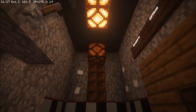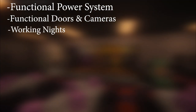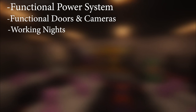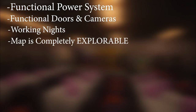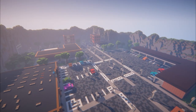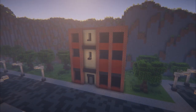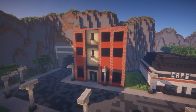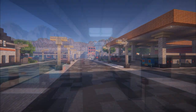The lights are completely functional, as you can see right here. Number three is going to be the working nights — there's a complete time cycle, so every night you're able to do a night. The map is also completely explorable; you are able to explore everything from the whole gas station and the cafe, except for two buildings which are unexplorable, but everything else around the entire map you're able to do whatever you want.